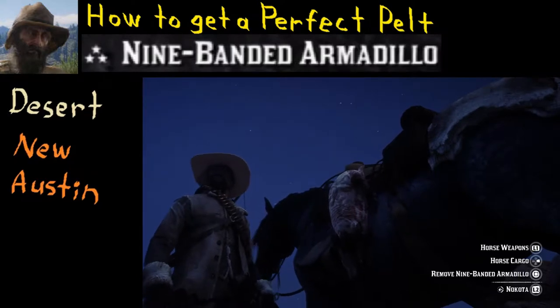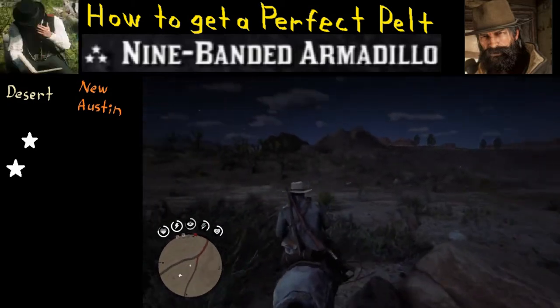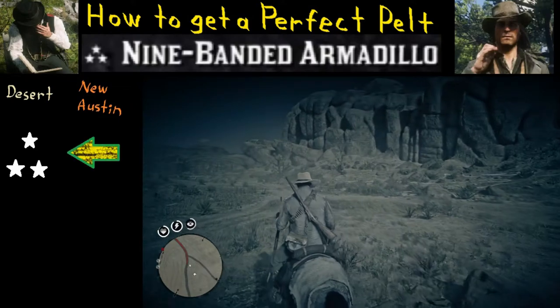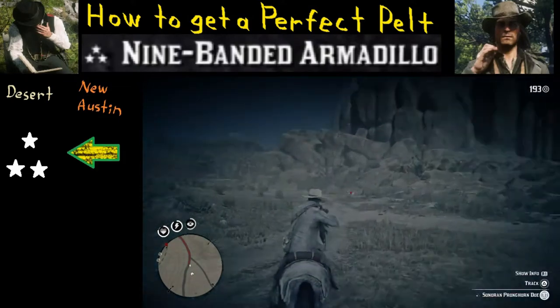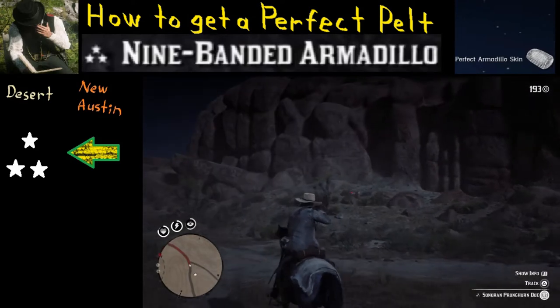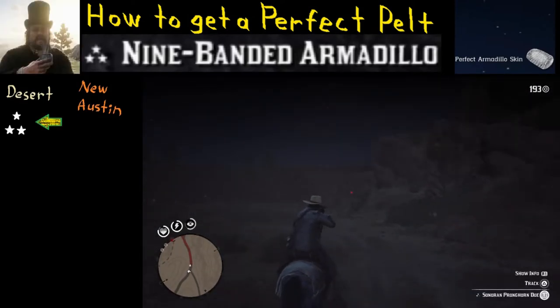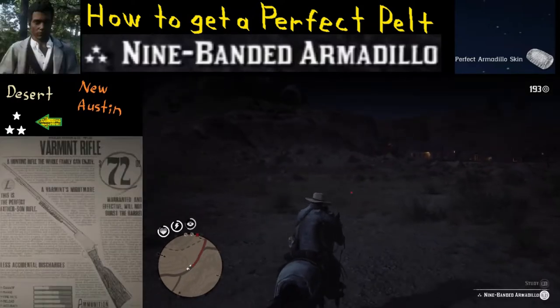The first thing you're going to want to do is find one of these things that has not one, not two, but three stars to begin with. You're going to need a very good shot to keep the pelt at three stars — you're going to need a good clean shot. What weapon do I use? For the armadillo, you're going to use the varmint rifle.